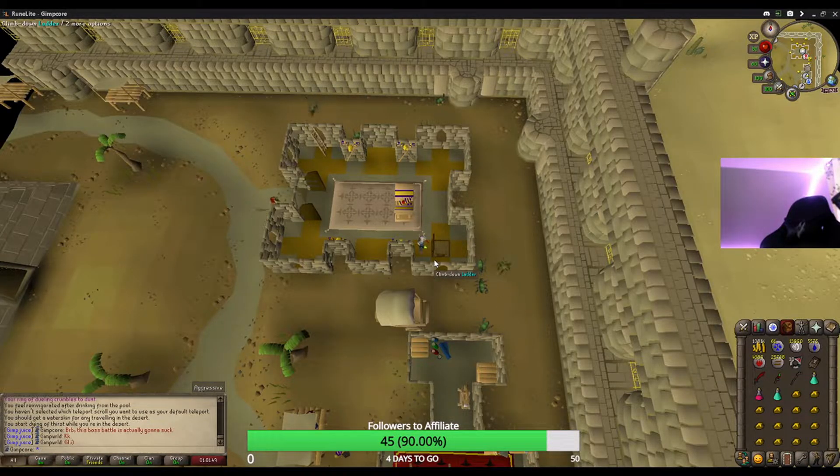For the next section, you will need combat equipment, coal, tinderbox, spade, and an iron bar. It's also recommended to bring good food, some form of antipoison, and water skins are optional.